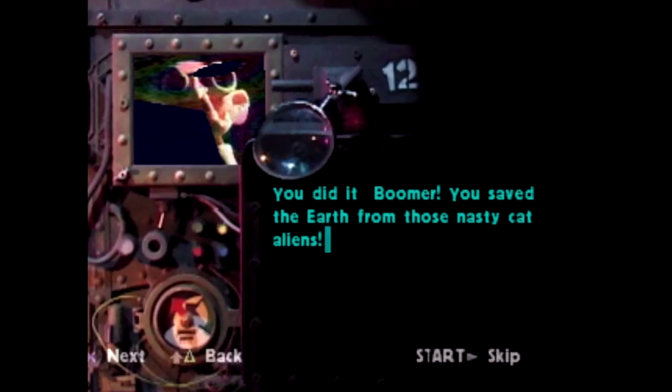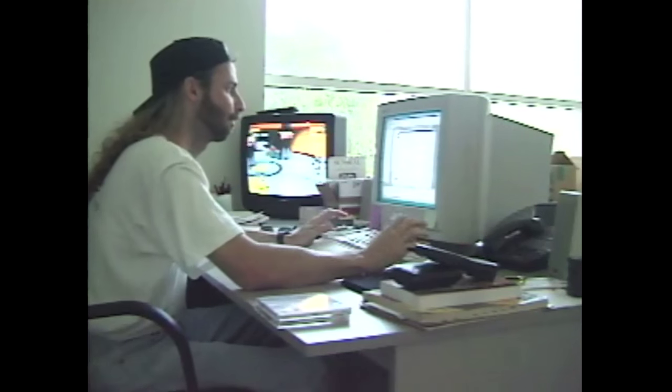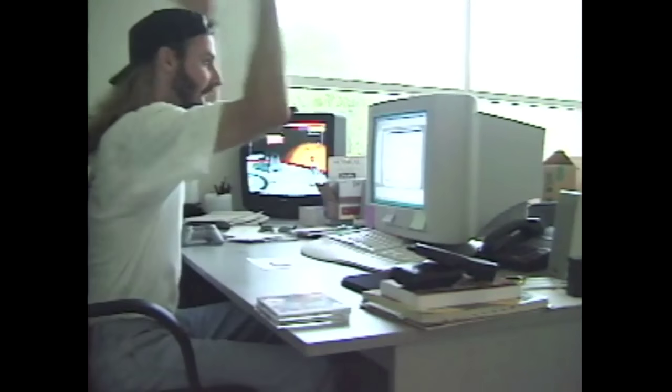And once you beat all the characters and potentially the secret ones too, that's pretty much it. You just get the alien cat planet being nuked somehow, a congratulations from Dr. Pick, and a behind-the-scenes of the Neverhood team working on the game and goofing off. I'm guessing we saved our cats too before we blew up the aliens, right?